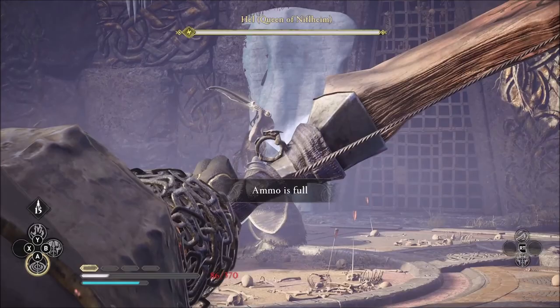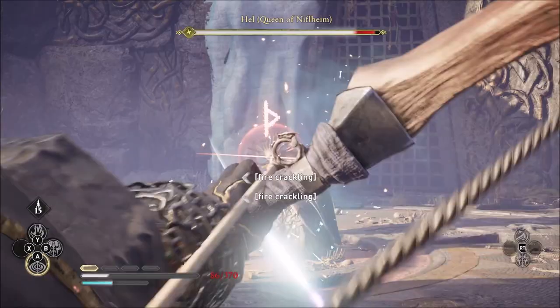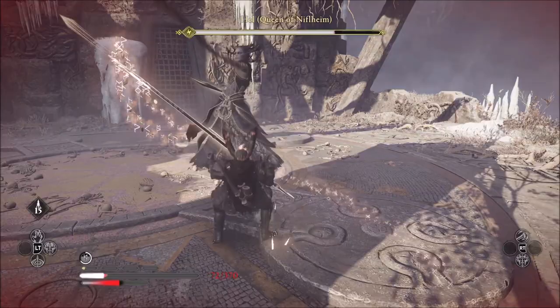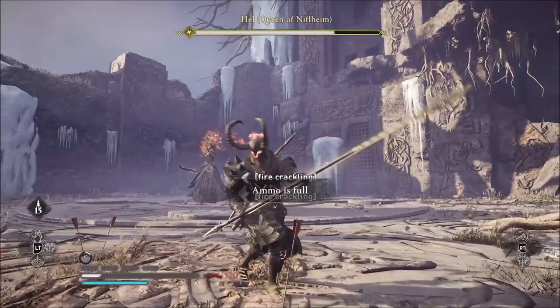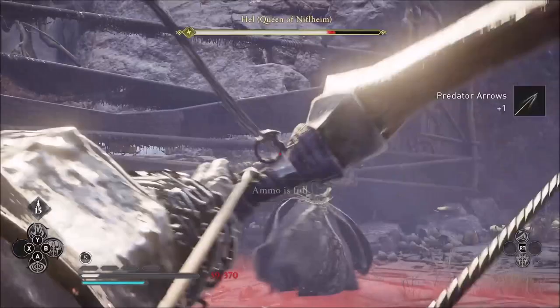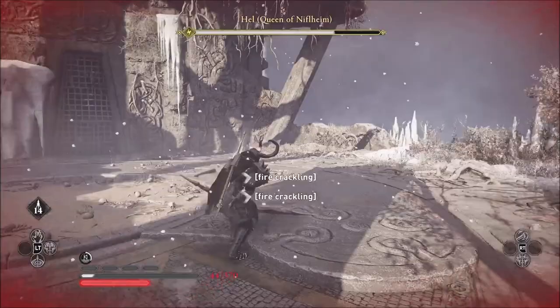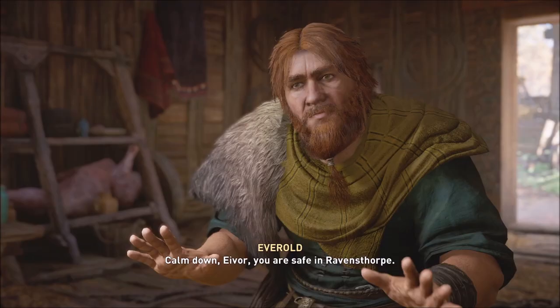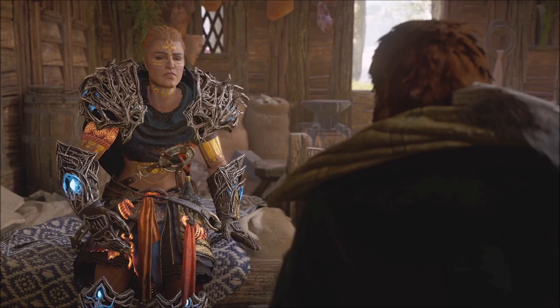Odin is trying to find his son Balder in Helheim or Niflheim. He has to go through four regions and fight four bosses, and do a lot of lockbox and sword quests along the way. You have some choice in terms of your path — you can't do everything in one run. As Odin goes through the four different regions: one is dominated by snow, one by lava, one by acid, and one is the castle of Helheim, the queen of the underworld Hel.